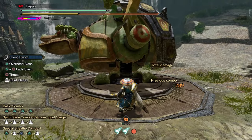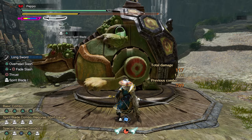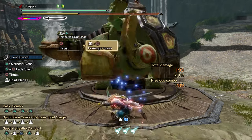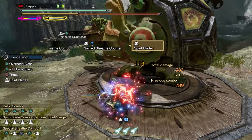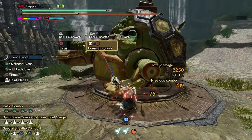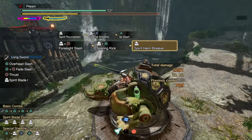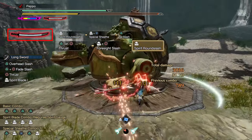Longsword in Sunbreak has many counters — exactly five — but some of them are easier than others, and those are generally preferred for inexperienced players. Using counters allows the hunter to evade the monster's attack and deal damage at the same time. They are also necessary since you can level up the spirit gauge faster, and that's one of the most important aspects of Longsword.